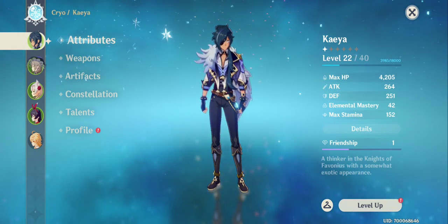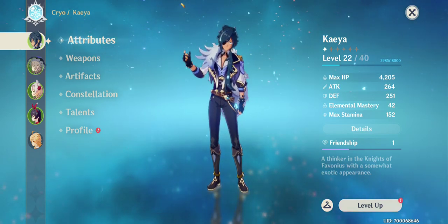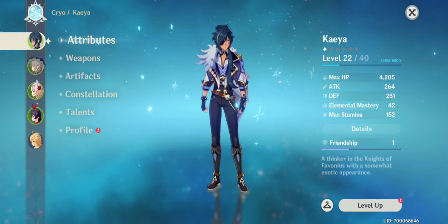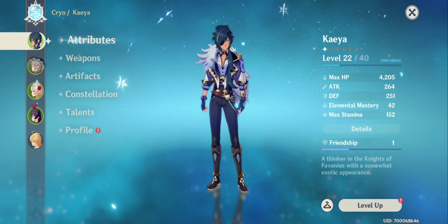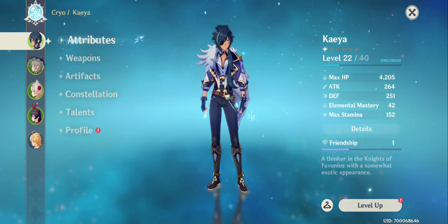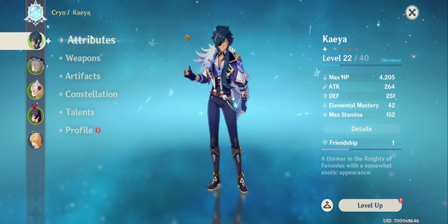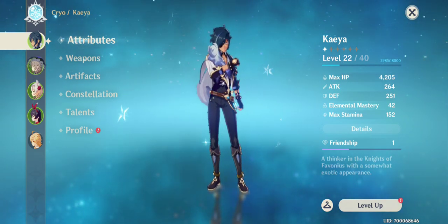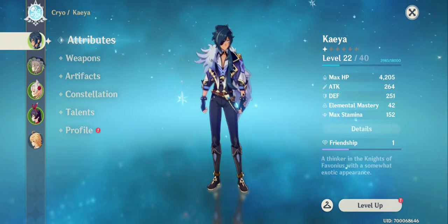Those are the three basic stats. Then you have Elemental Mastery, which increases the damage of different elements for each character. It also increases the power of elemental combos — when you mix two or more elements from different characters you can create more powerful effects. I'll do a separate video on that.